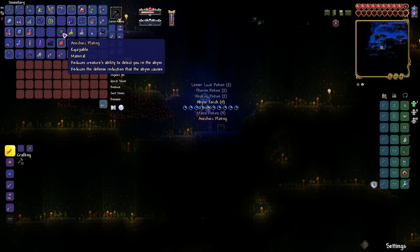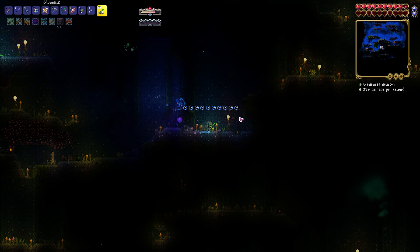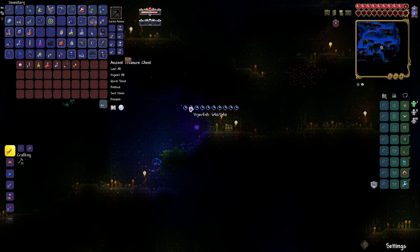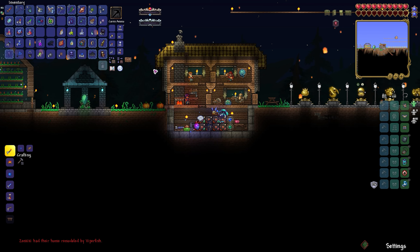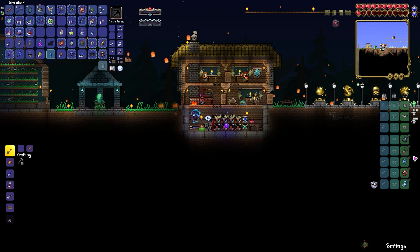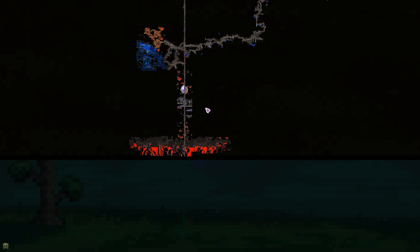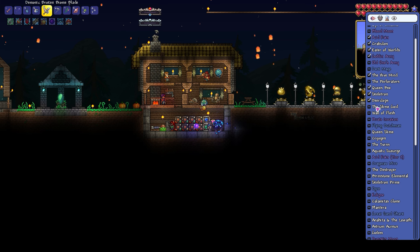We got the plating — that's really nice. It reduces the creature's ability to detect you and reduces the defense reduction that the abyss causes. I got the boots still, so we can still boot it up. Let's get our treasure. I love these treasures — they just give us a bunch of random crap, which is nice. I just don't know if going down into the abyss is going to be worth it. Let me know if there is an actual melee item that I need down there. Otherwise, I think we're going to head into the underworld, start clearing things out. After we get any items from there, it's time to do the Slime God.